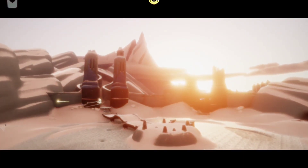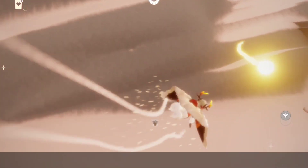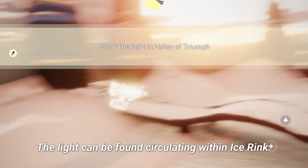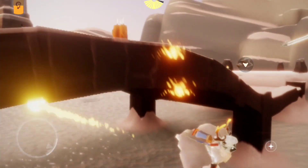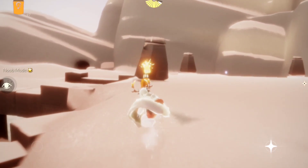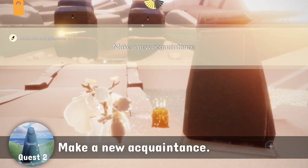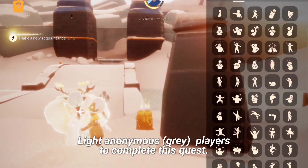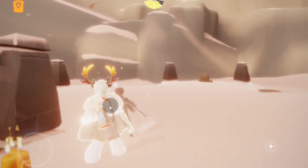We are also gonna be collecting and completing the quest. First is catching this light — this light should be circulating in this area. Then we are gonna get the seasonal candle, and the second one should be here beside this little pillar. Then for making a new acquaintance, you just have to light a candle for an anonymous sky kid, then the quest will be done.